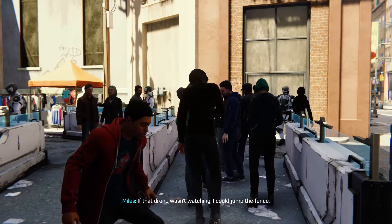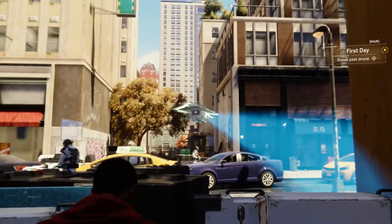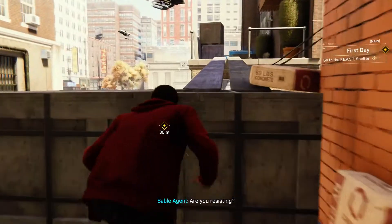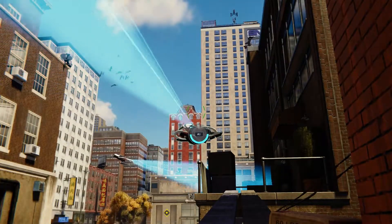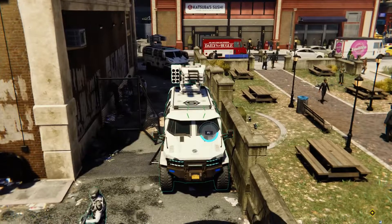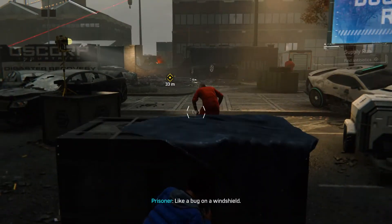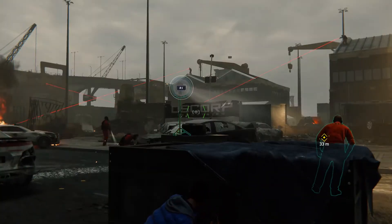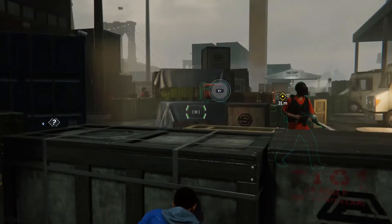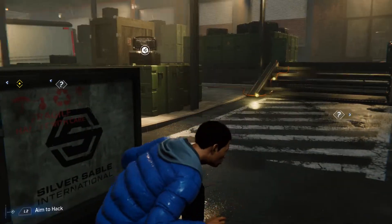Let's take Miles' levels for example — I loved the fact that they integrated the tech side of his character into his gameplay. But that part of his gameplay is limited to just utilizing items that are around you, which kind of makes it as mind-numbingly easy as the lab puzzles. I think in the sequel, Insomniac should take a page out of Watch Dogs' gameplay with his tech. The gameplay they've implemented with Miles is very similar to Watch Dogs anyways, so why not just go all the way?